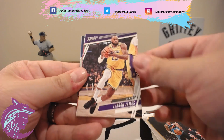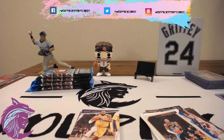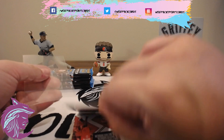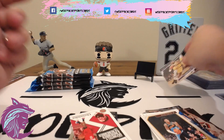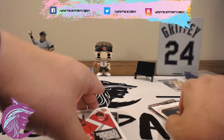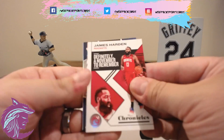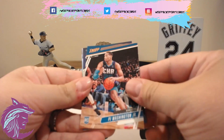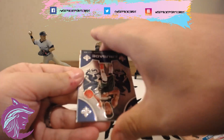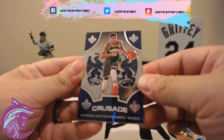Kevin Porter Jr. — hey, there we go. I think we already pulled this LeBron but you're not going to say no to LeBron, you know. LeBron, let's leave that one up afterwards. Alright we got James Harden, PJ Washington with Prestige, and look at that — a Giannis Crusade! Love the Crusades in here too. That is a slick looking card.